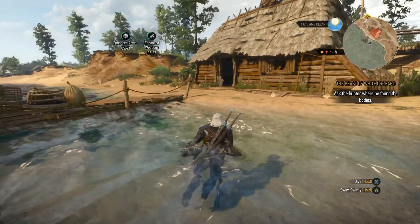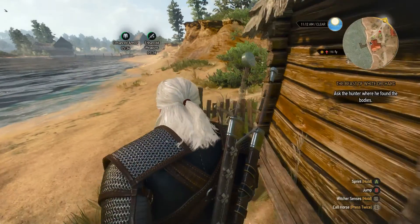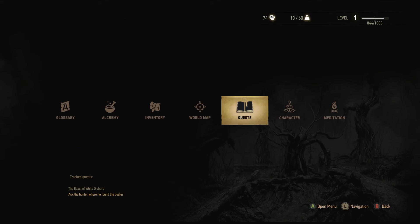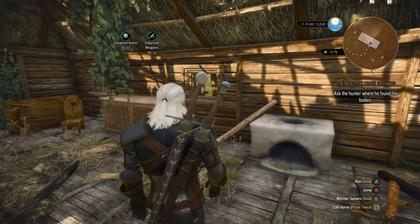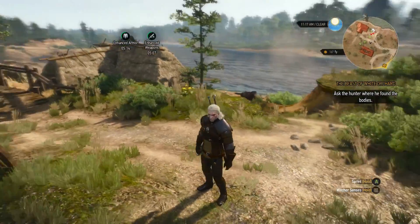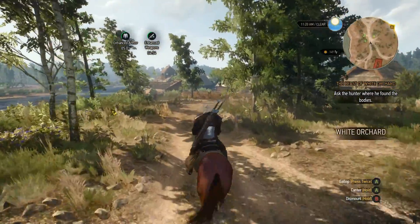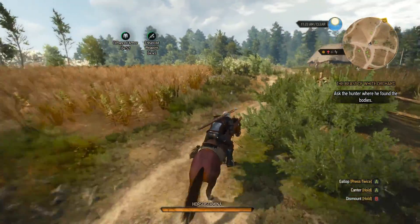That's the old lady's house — is she there? No. All right, so we have the Swallow and the Black Ones quest. Now we have to go ask the hunter where the lair of the griffin is. We need to make money — playing so well I won't be able to afford anything.